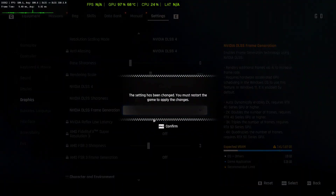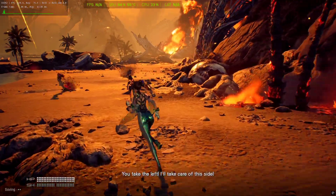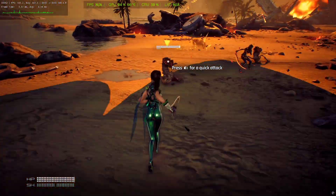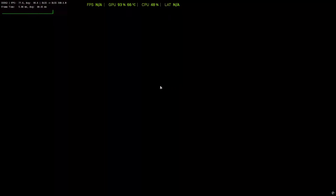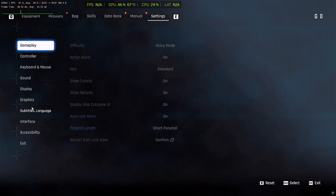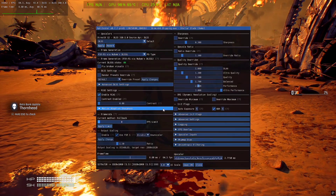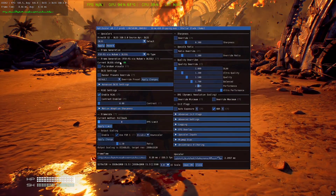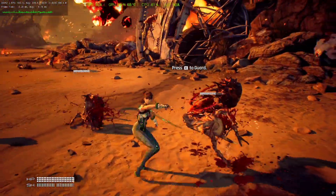Select X2 for frame generation — it will prompt you to restart the game. After restarting, the FPS is now around 110 to 120, whereas previously it was around 80. Going back to Settings > Graphics and scrolling down, the FG is activated. Checking the DLSS state: DLSS state is on and DLSS-G state is on — frame generation is working fine.